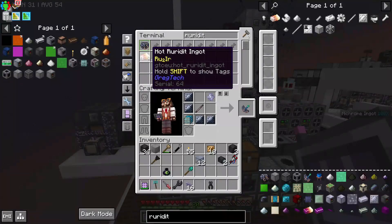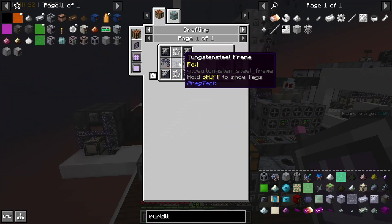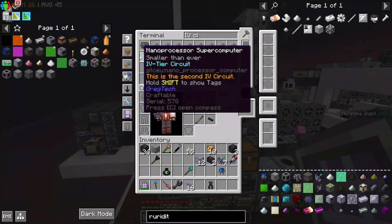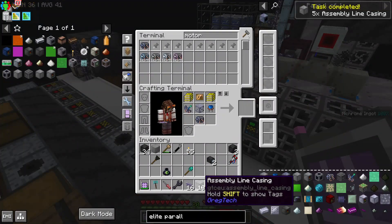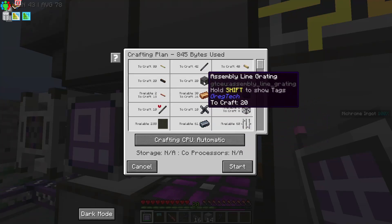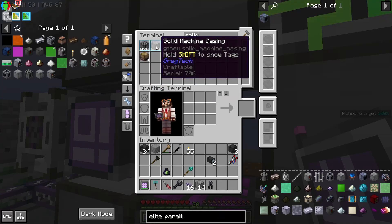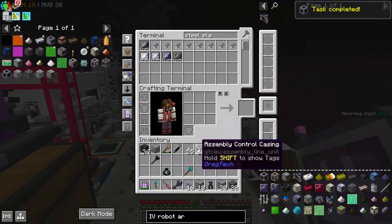I'm smelting up the 40 ruridit that we're going to need for the control casing gears, and making my seven IV sensors as well as my seven IV emitters. Now I can make my 14 assembly line casings. Now I'm crafting 19 assembly line gratings and 29 solid machine casings — I already have six. Let's get these gears going. And now 10 assembly control casings.